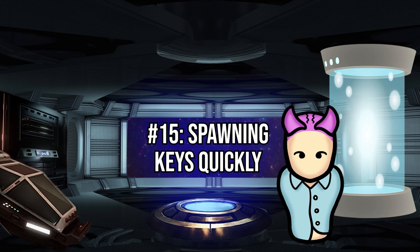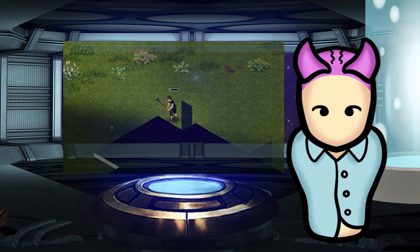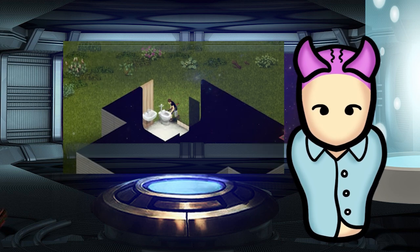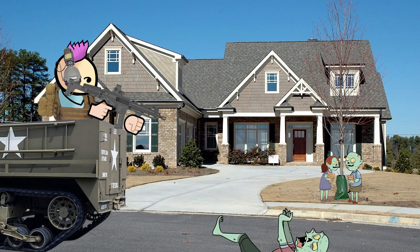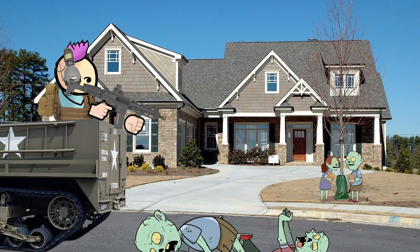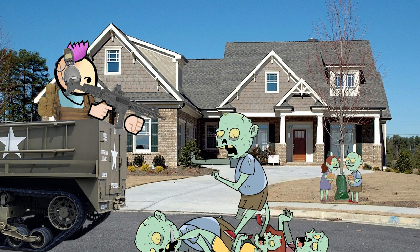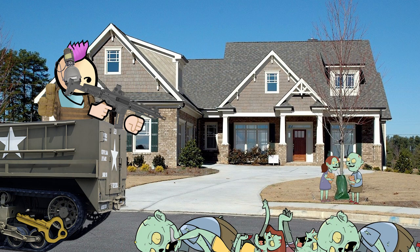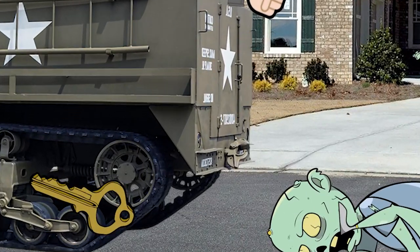When out scavenging, you may come across locked lots and otherwise inaccessible buildings. If you don't have a sledgehammer or refuse to break the doors, you have two options: spend time searching for the keys, or kill nearby zombies to spawn one. Just lure nearby zombies into a building and start killing them until one drops a key for the locked lot. If used in this manner, the key that spawns will only be for the doors assigned to that building unit. If you want to access another building's locked doors, you need to repeat this method in that building.